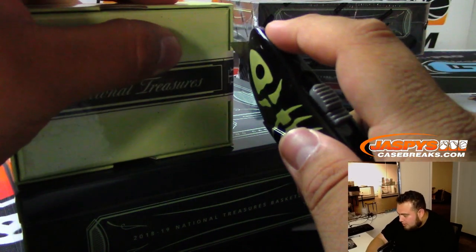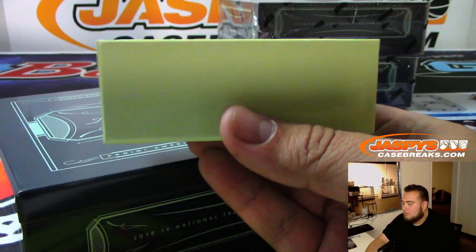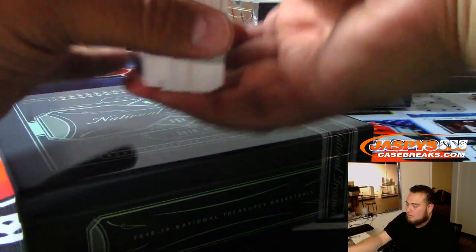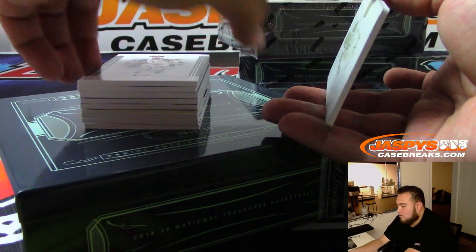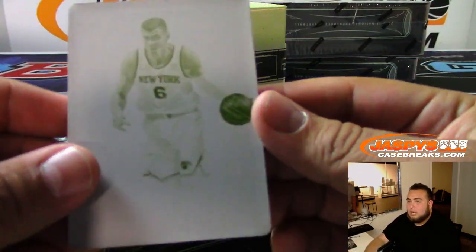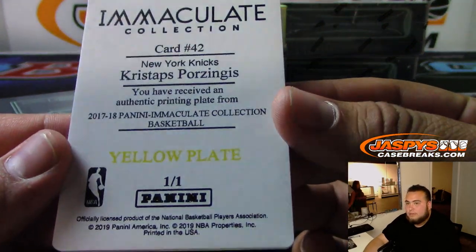You pulled the 1-of-1 just now. It's a nice patch on that Trey Young too. We got Kristaps Porzingis — redemption for the Knicks.